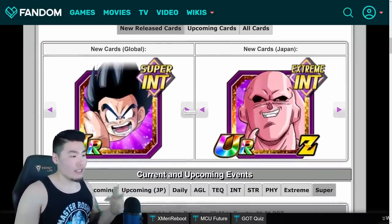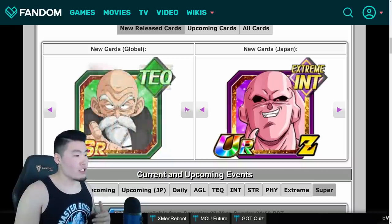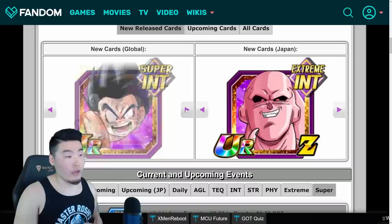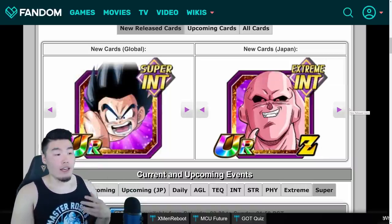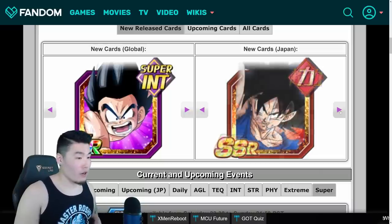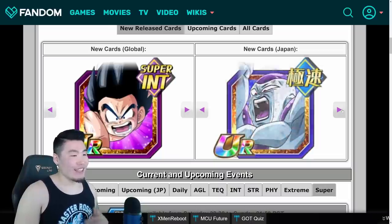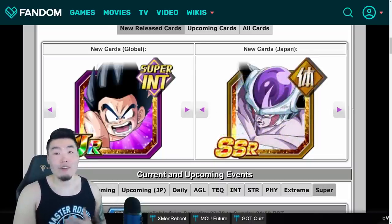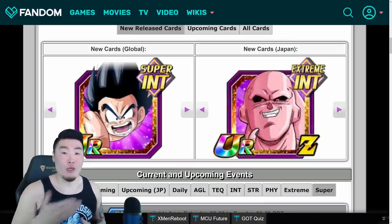On Global right now, we have the INT Kid Goku and his SSR form, TEQ Master Roshi, STR Demon King Piccolo, as well as LR Goku and Arale as the new cards. And on JP right now, they have the INT Buu Han Extreme Z Awakening, Namek Transforming Goku, AGL Final Form Frieza, as well as the new Free-to-Play 2nd Form Frieza. Those will change as well once more units come out.